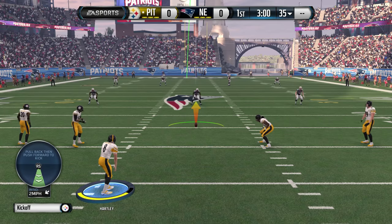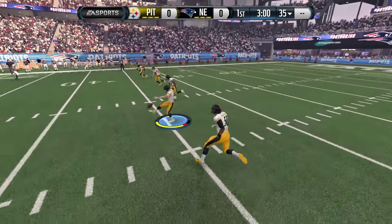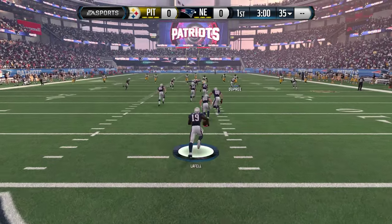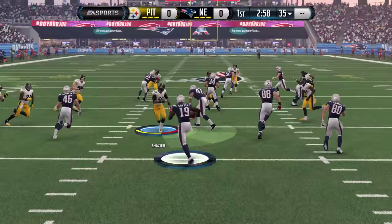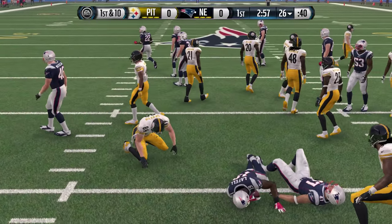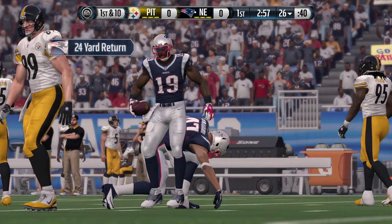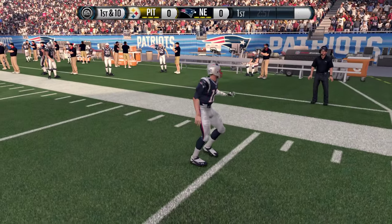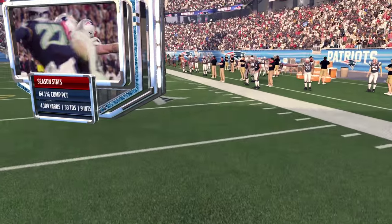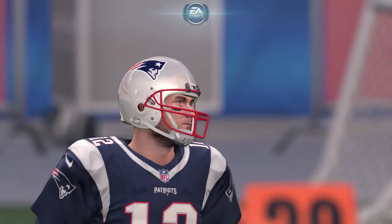We're going to do three-minute quarters. Sean Suisham is definitely not our kicker — I don't know who number eight is, I guess that's Hartley, the guy we signed. Good stuff — special teams, 24-yard return to the 26. And Brady's out there, pretty cool presentation right there.